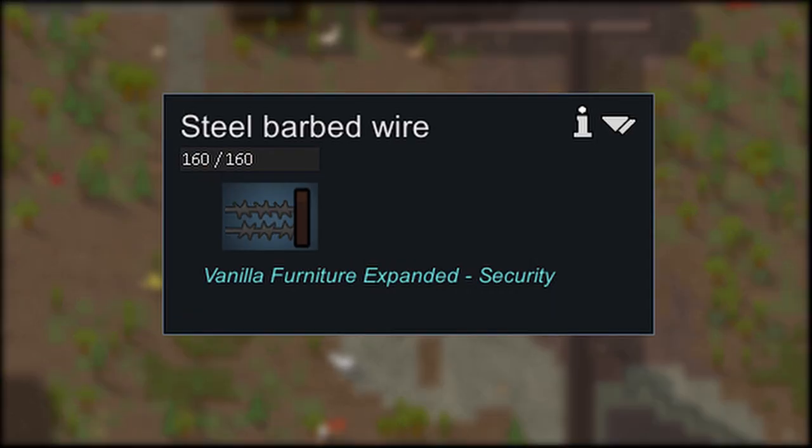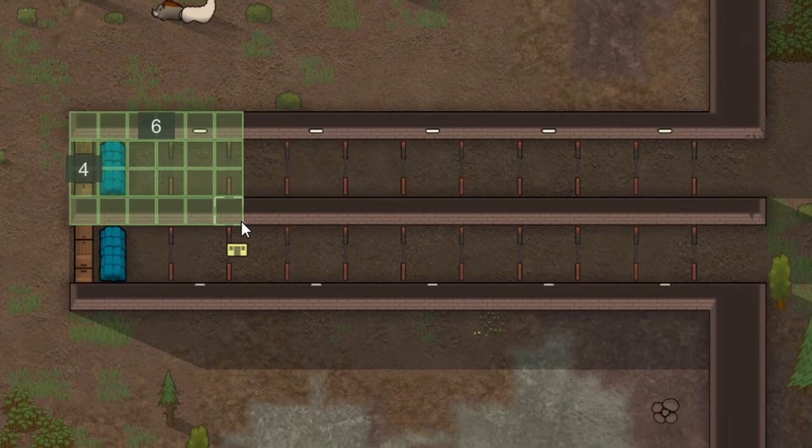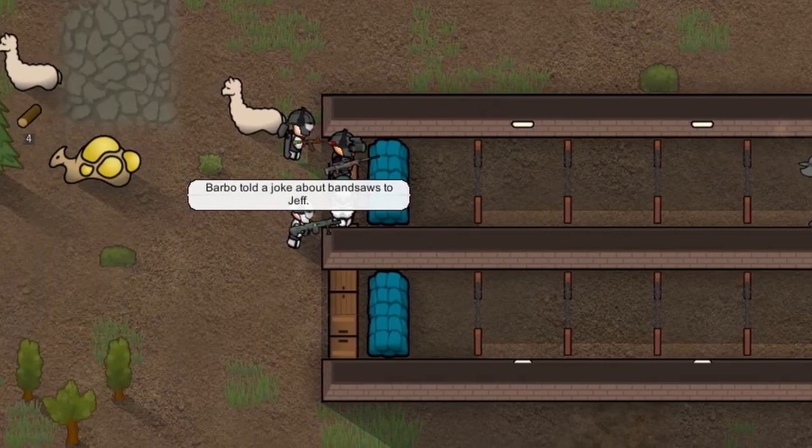Make sure to build something to slow the raiders down and that there's no roof above the loophole. Do be aware of sappers.